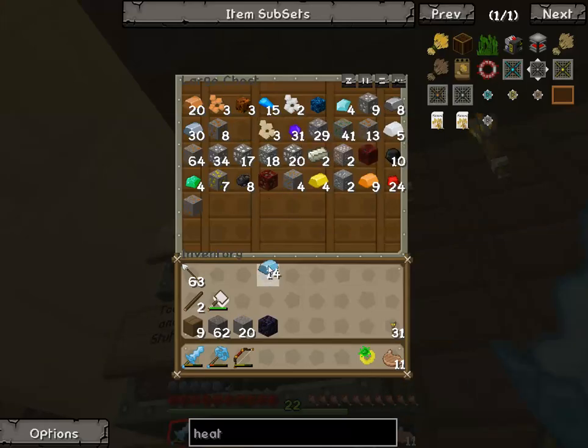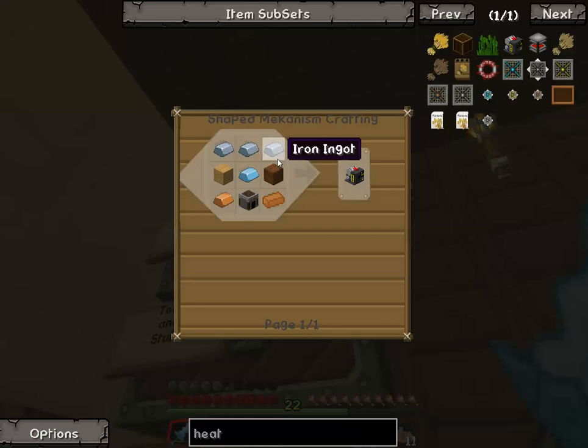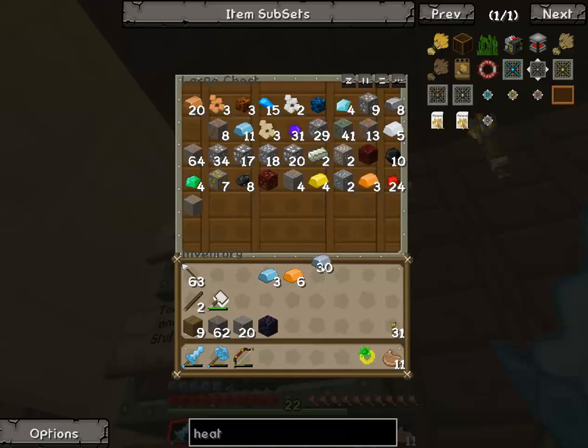One, two, three — that's copper. One, two, three. We've got all the cobblestone we could ever need. We're probably gonna need some iron — we're gonna need nine iron. How much iron do we have? Enough.